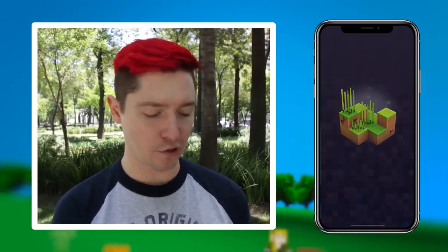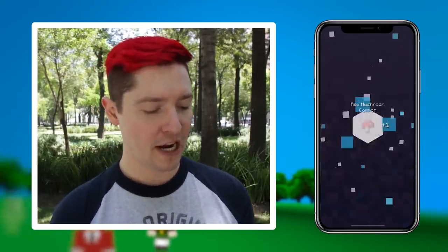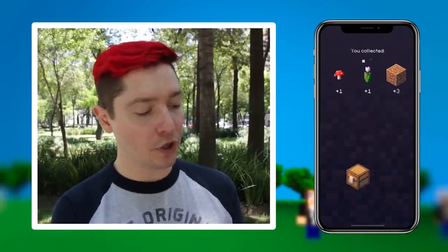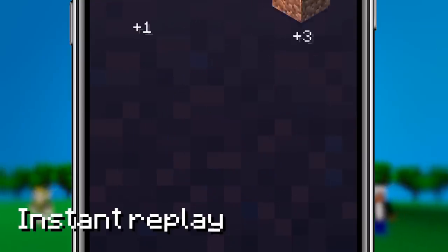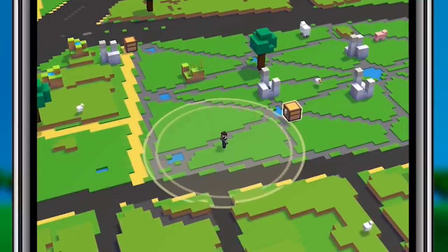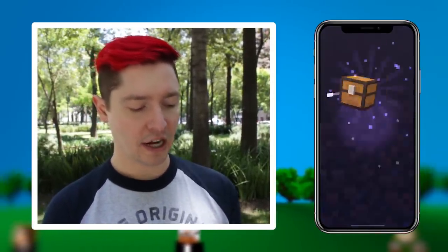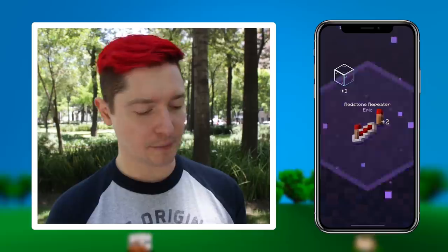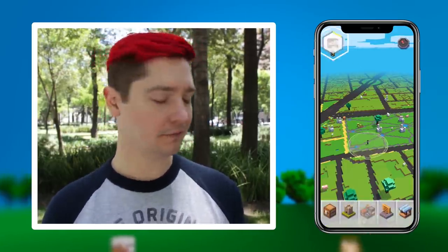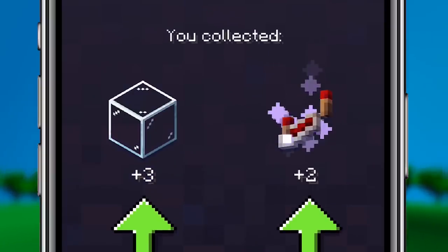Whenever you click on one of these things, you will be rewarded with your items. Those items correlate to what you just clicked on. Whenever you click on a tree, you're normally getting some type of wood item back. Whenever you click on stone, you're getting some type of stone item back. And whenever you click on a mob, you're normally getting that mob or the special version of that mob — you have a chance, say when you click on a chicken, to get either a chicken or the Cluck Shroom.